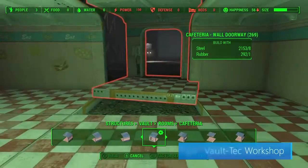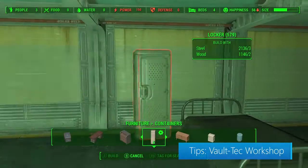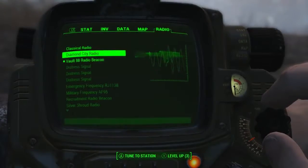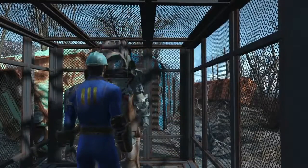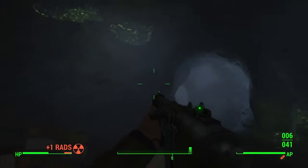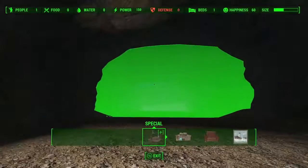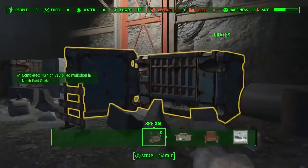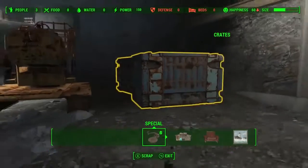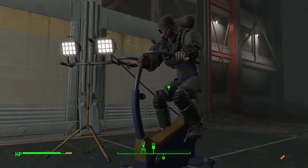The Vault-Tec Workshop adds a huge selection of vault-themed build assets, but this DLC is a lot more than that. When you hit level 20, tune in to Vault 88 Radio Station. If you want to make your life a little easier, bring a power suit plus plenty of Rad-X. The Rad Resistance perk isn't a bad idea either. With 'Workshop' in the title, we didn't expect it to be so big — there's plenty to do and discover in the dark depths of Vault 88, and even more to break down and rebuild. If you've ever wondered what the Overseer's job was like, here's your chance.